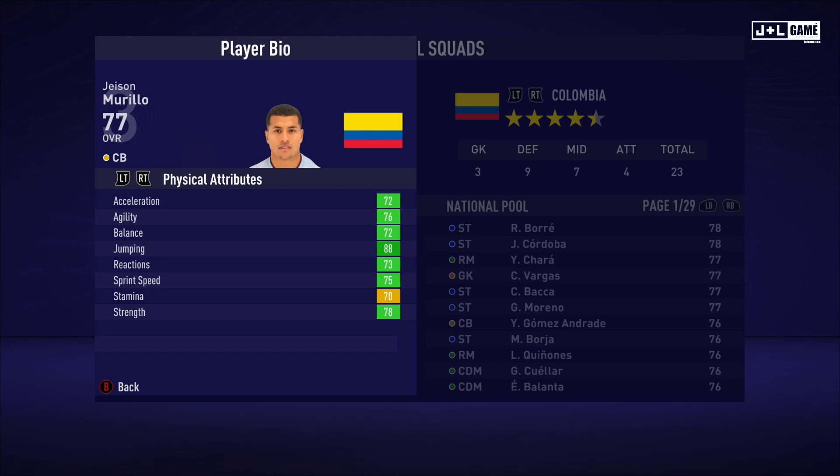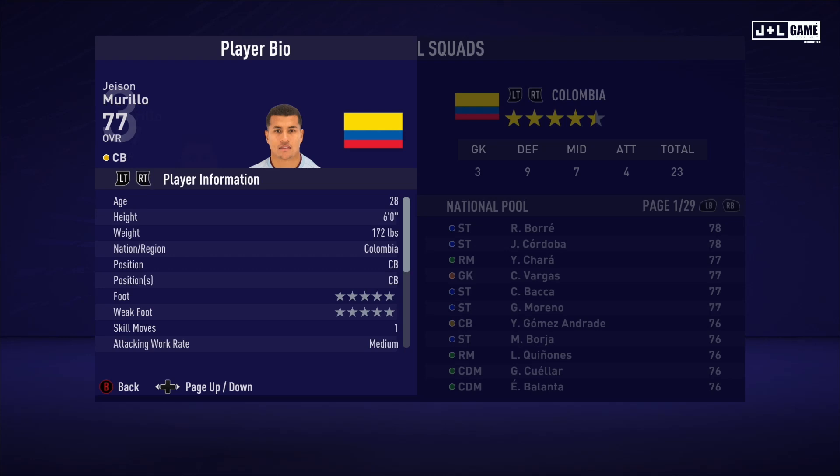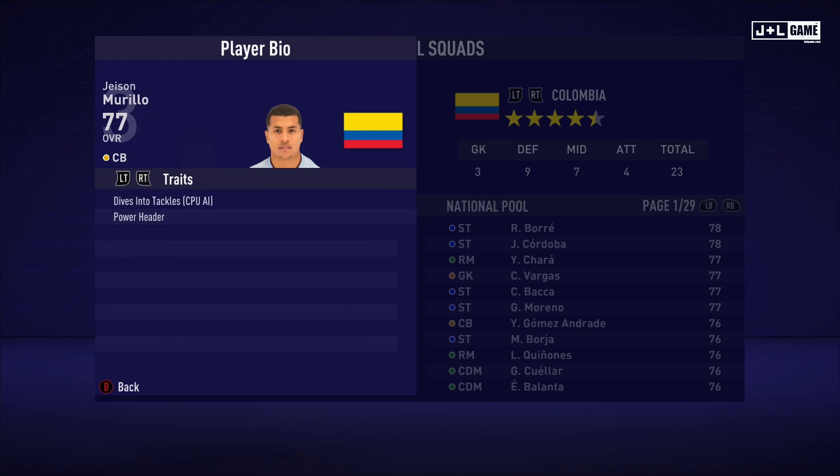Up next we have Jason Murillo. His physical attributes are looking really good, mostly in the green except for one. His mental attributes are also looking pretty good, most of them being green. His skill attributes are a bit of a mixed bag. Here is his player information and his traits — two traits available.